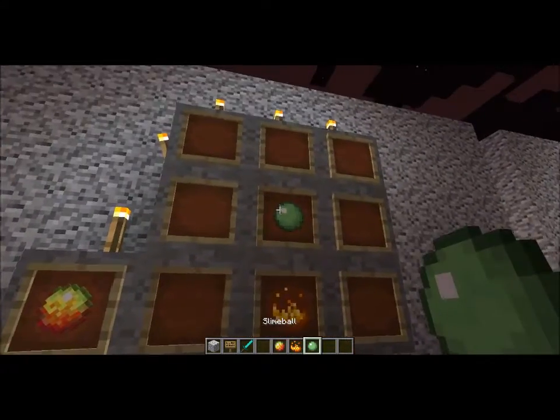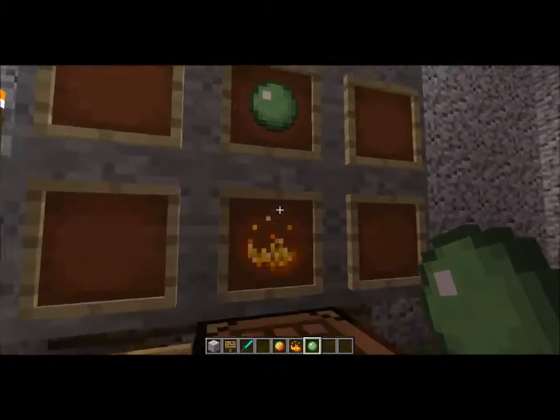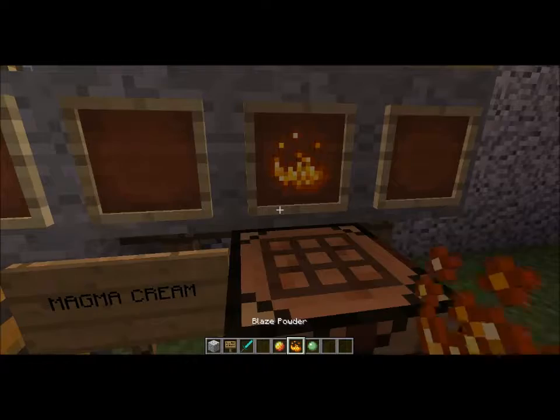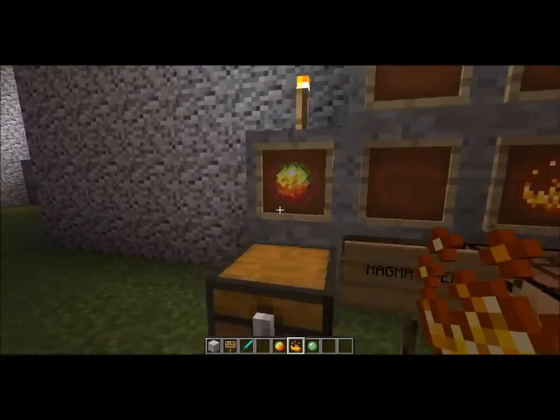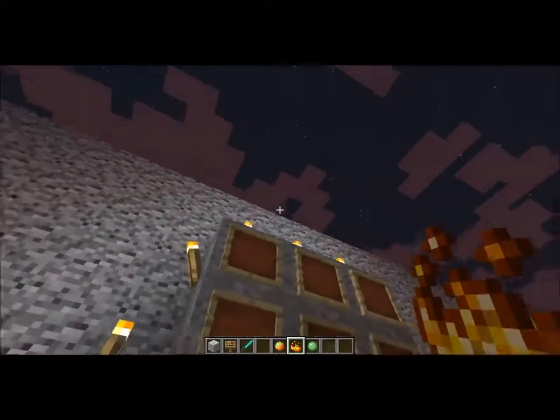What you're going to do is put your slime ball dead center in your crafting bench, or table, whichever you prefer to call it, and right below it you're going to put your blaze powder, which will give you your Magma Cream — just to relinquish that fire resistance.